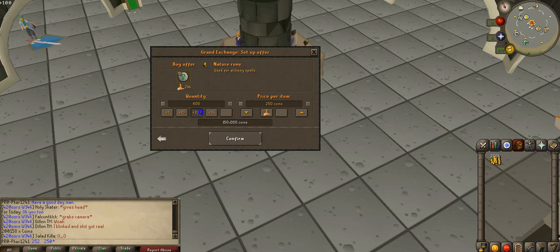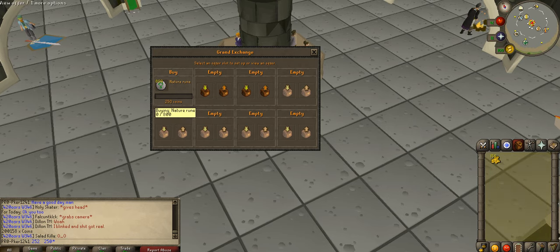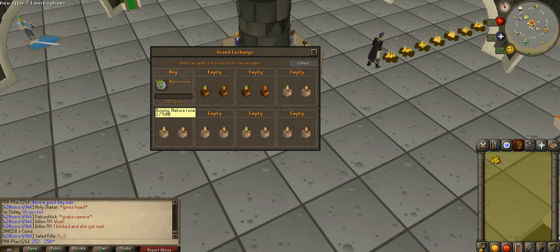So we're buying as much as we can — 800 nature runes at 250 gp each. Once this buy completes, I'll come back and tell you how long it took. We bought them all for 252 each and should make about a 1-2k profit. It isn't much, but it is something, so once these all buy I will be back.